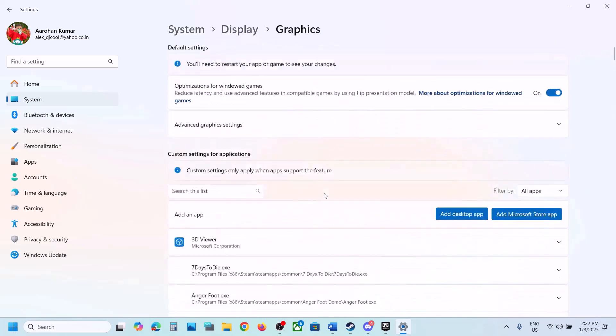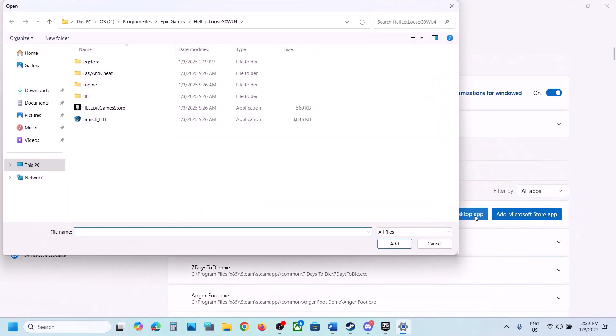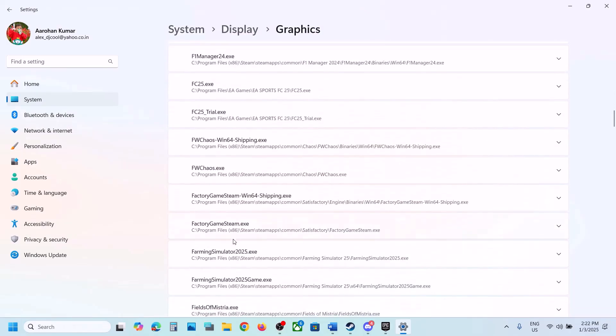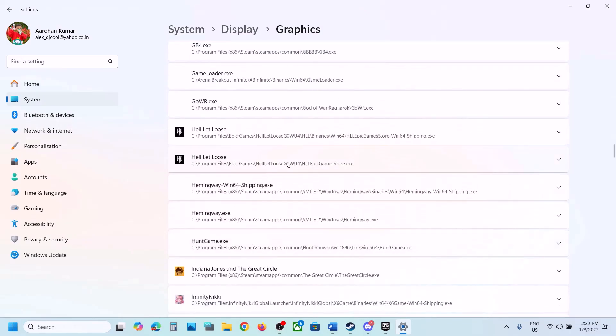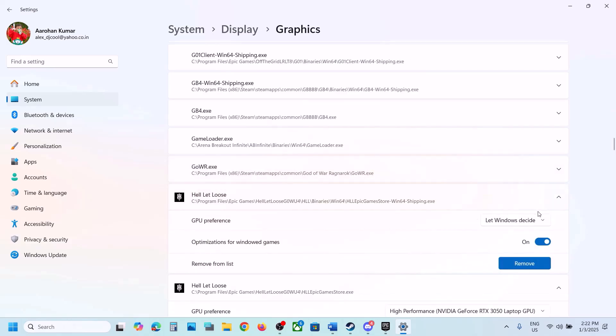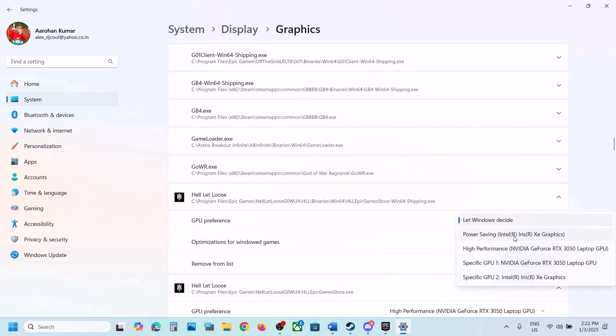Scroll up, go to Add Desktop App again, and open the Binaries\Win64 folder. Select the exe file there, click Add, and once added, click on it and again set GPU Preference to High Performance. Then launch the game and check.